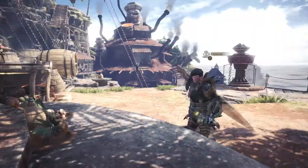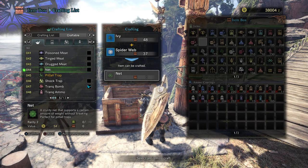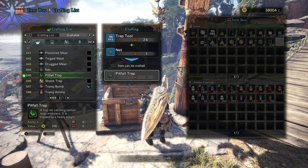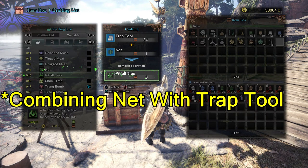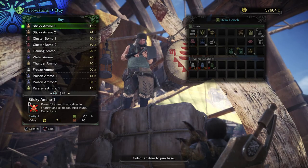First of all, you need to get equipped. You need to get a trap — whether that is a pitfall trap or a shock trap. A pitfall trap is created by crafting a net, which is done by combining spiderweb and ivy, and then combining that net with a trap tool item.